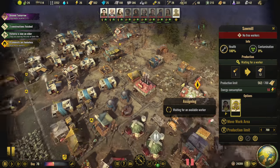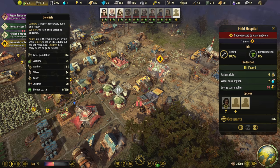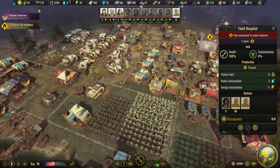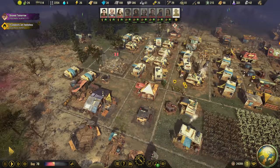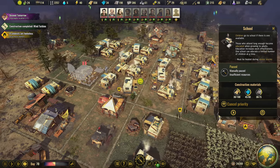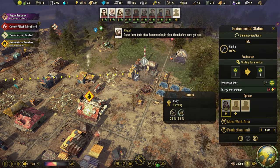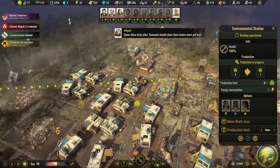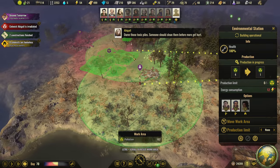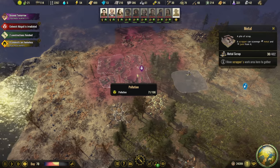No free workers — we have 24 carriers and four colonists are homeless. Looks like I can build this next. I'll turn the environmental station back on and get people back in there so they can continue to reduce the pollution here — I want this taken care of, I need this to get out of here.